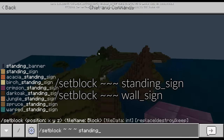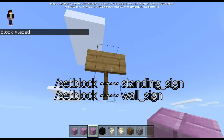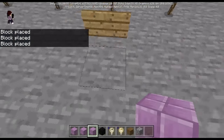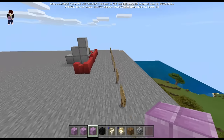The next one is using set block for a standing sign. You can make a sign floating in mid-air just like this. You can also do a wall sign placed on the ground too.